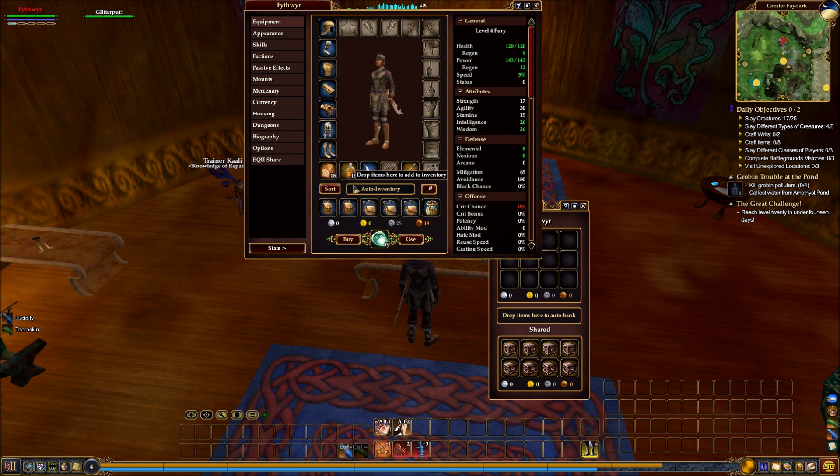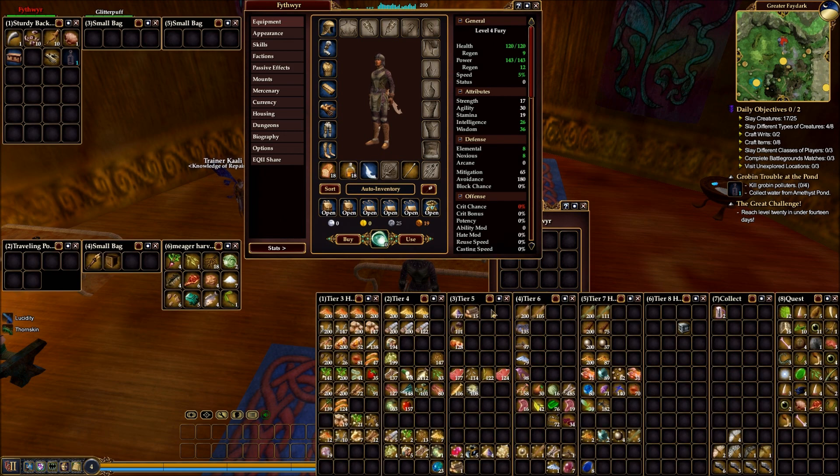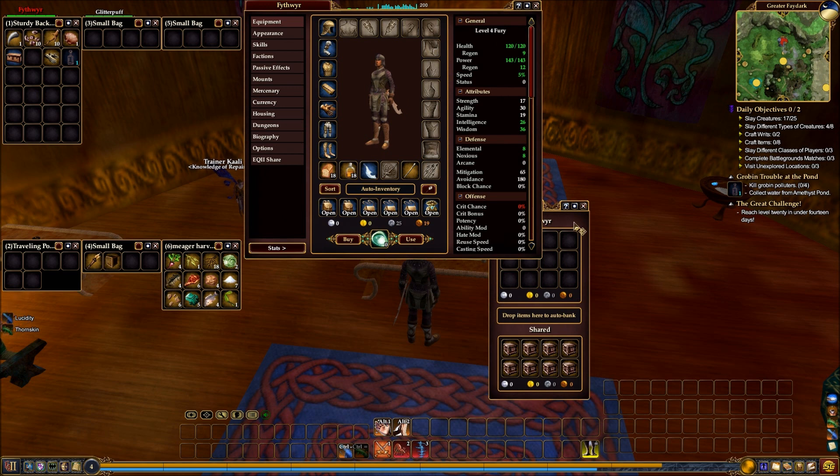We can press Ctrl-B or Shift-B to open all the windows, and you can modify all these windows too — I've actually made these a little smaller. I have a 40-slot strongbox which I'm not giving to this character — I was just looking to see if I had any extra bags. You can see these are harvestables sorted out by harvesting tier, quest items, and Legend and Lore items. I only have 12 bank slots but I can put containers in those bank slots.